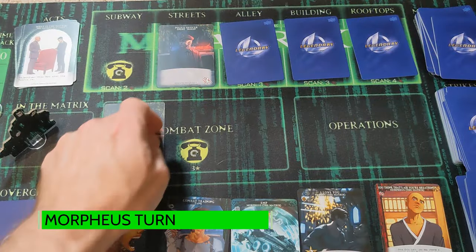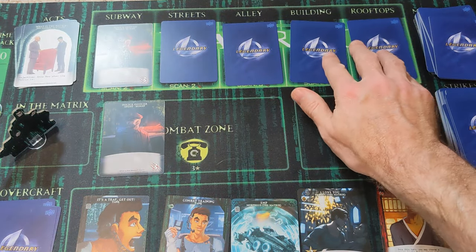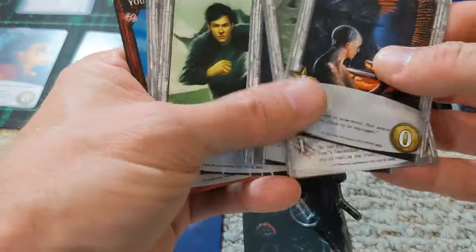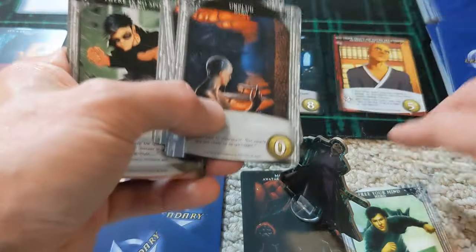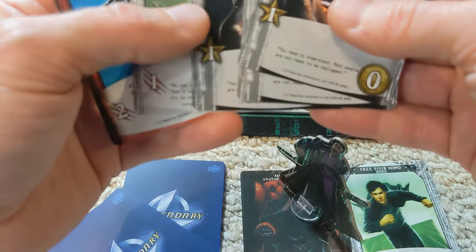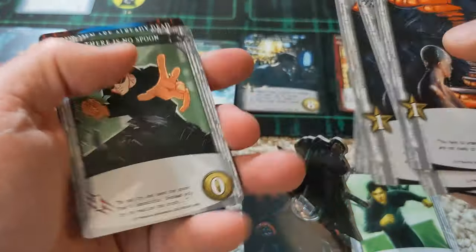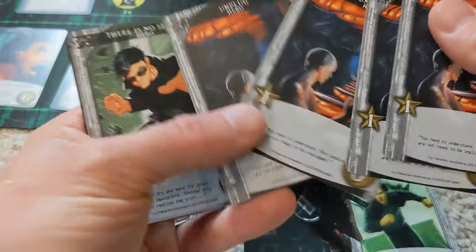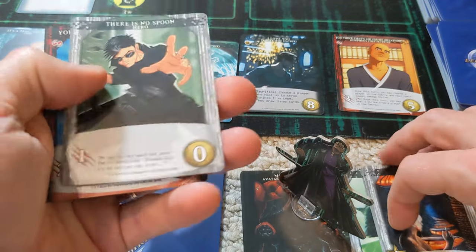We do have some movement into the combat zone. Morpheus has three recruiting points — there's some combat, but we're going to do free your mind first. That gives plus one recruiting point and a draw a card, which is another recruiting point. So this is good — that gives us five recruiting points to spend. Then we can dive back into the matrix and see what we can do to help out.